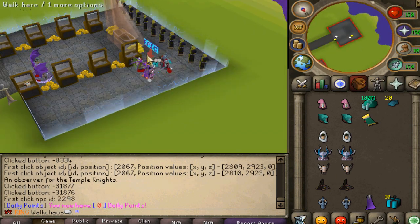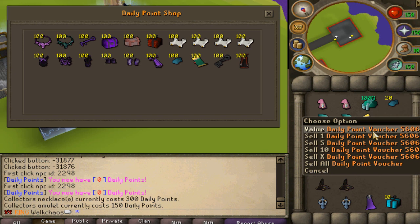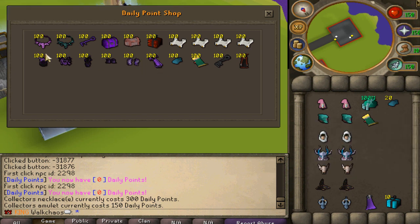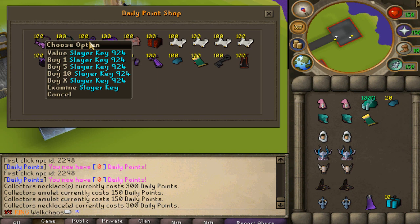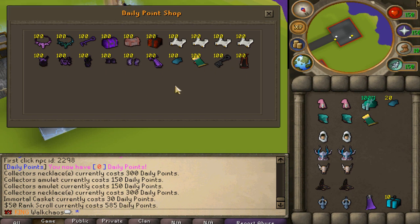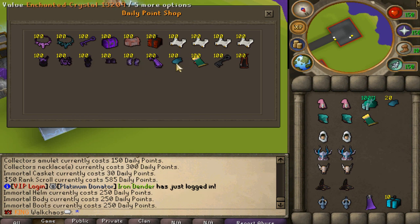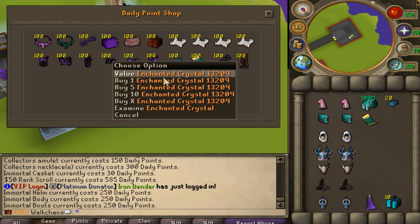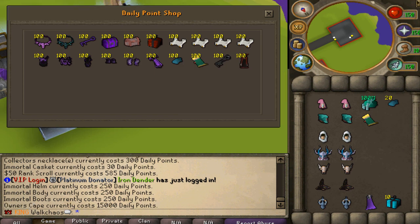We also have the daily point shop located next to the bank. In here you guys can spend your daily points — each kill gives you daily points. I got one daily point for one kill as participation. As you can see, you can purchase a Collector's Amulet for 150 daily points, the Connector Amulet for 300, slayer keys, immortal caskets, scrolls up to $50 for 585 daily points, and immortal pieces. You also get the immortal cape and enchantment crystals here, as well as an Ownerscape cape — overall really insane content.